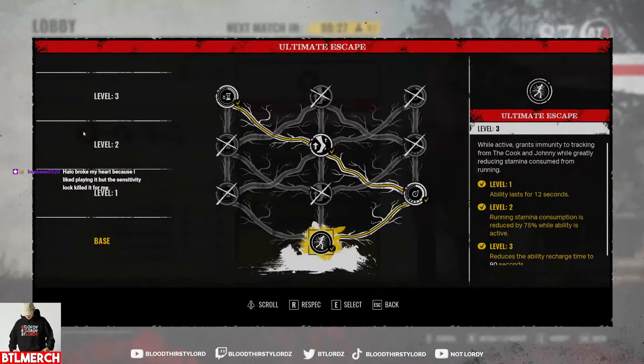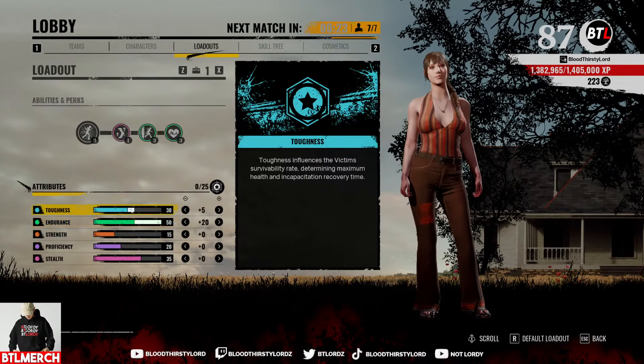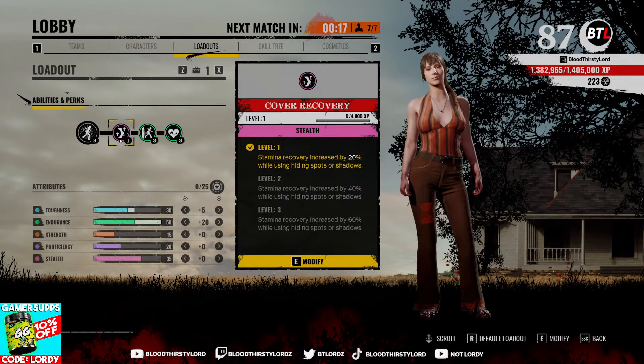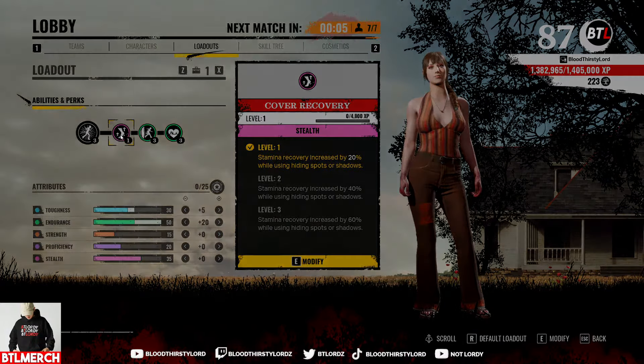We're building Julie on screen right now. We have Ultimate Escape, Slippery, and Choose Flight. Endurance at 50, toughness at 30. The skill tree has a very interesting perk: Cover Recovery. Stamina recovery is increased by 20% while using hiding spots or shadows, up to six percent at level three. This means if you go to any of those spots, you gain stamina back and can keep running to the next objective.